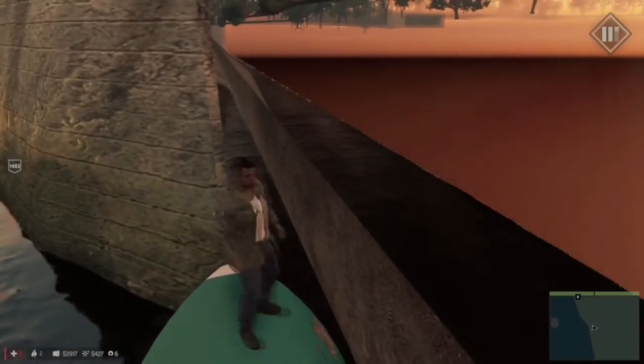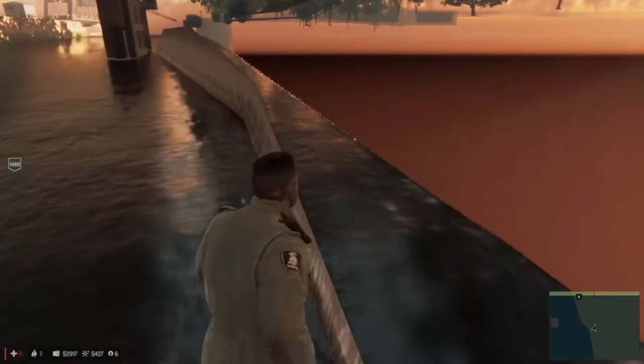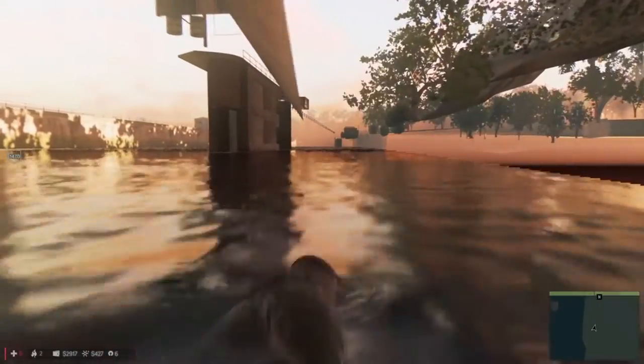Park the boat right here, hop off, jump in front, and walk into the wall. Now slowly move left along the barrier until you fall into the water. Go straight and you should go right through the wall and be free to swim around outside the map.